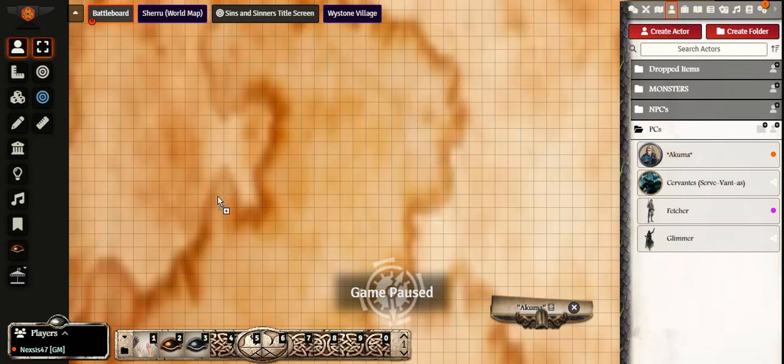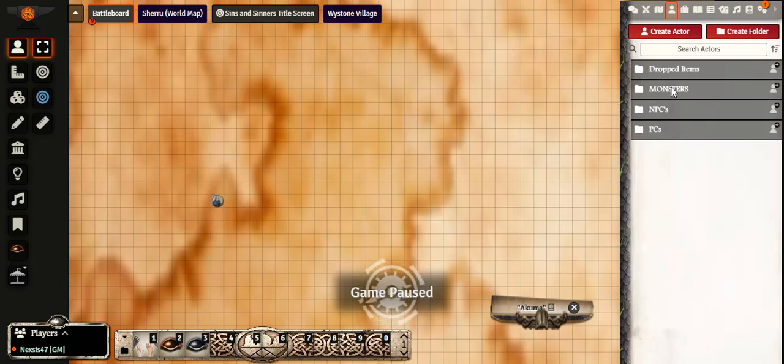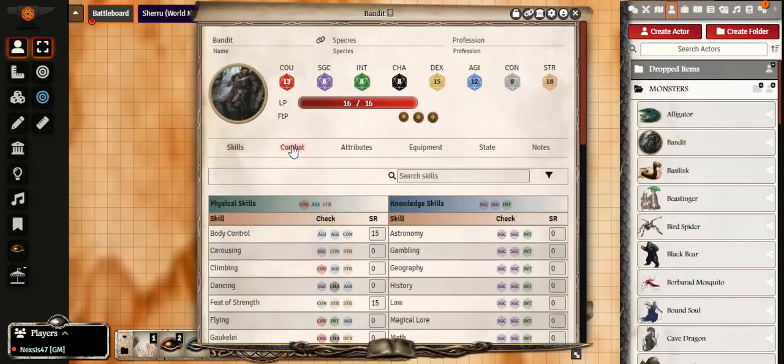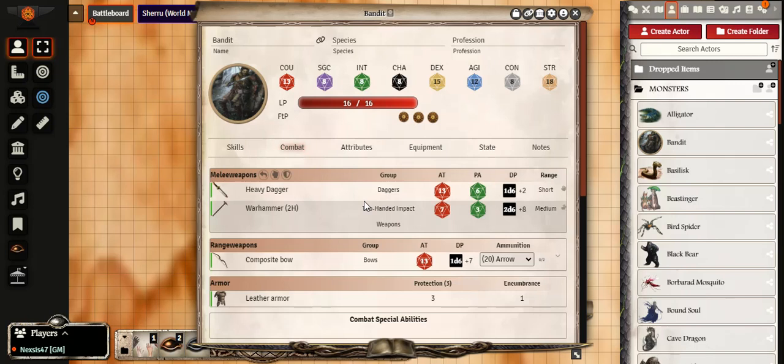We'll use our player character and make them fight a bandit — because a bandit's coming to town looking for a fight. I will open the enemy's character sheet, go to his combat tab: he's using a dagger and a warhammer, also uses a composite bow, and has leather armor.